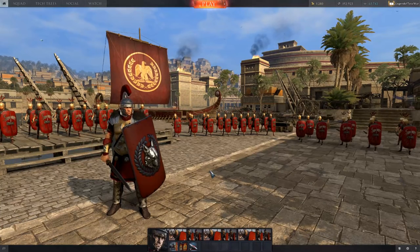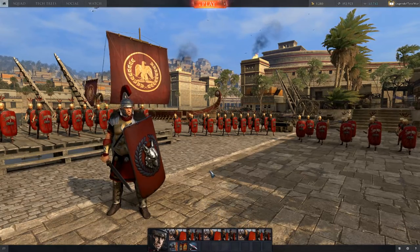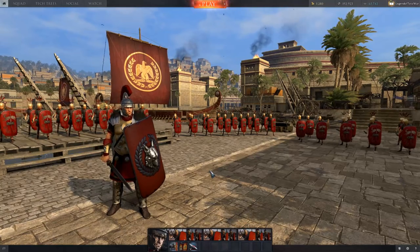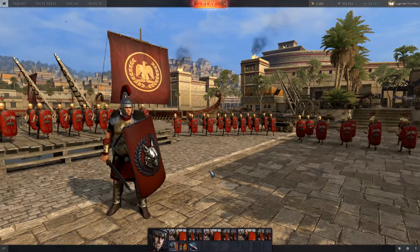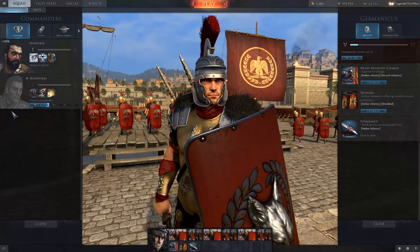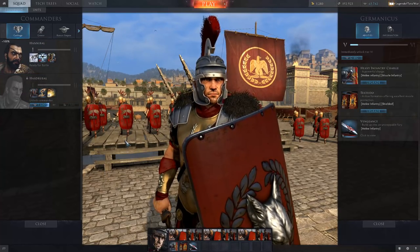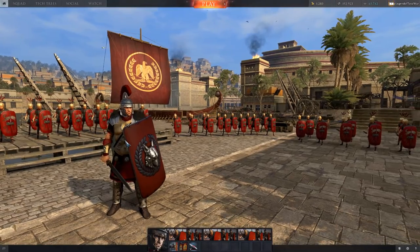Legend of Total War here, and today I'll be playing some Total War Arena which is now in open beta. I did play a fair bit of this in the closed beta a few months ago and I quite enjoyed it. The game has changed a little bit since then — most notably there's a new faction that's playable, which is Carthage, which comes with Hannibal and Hasdrubal as playable commanders with their own unique unit roster.